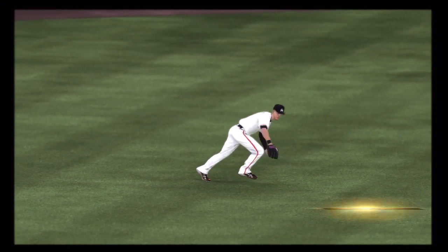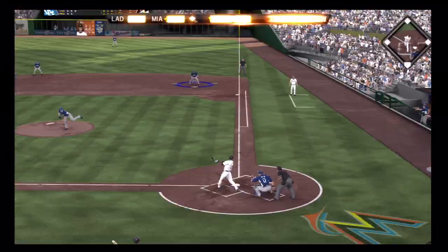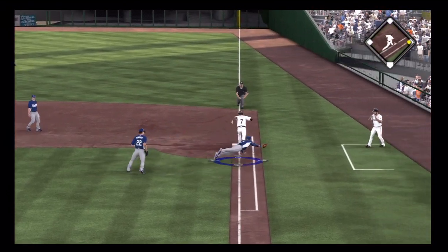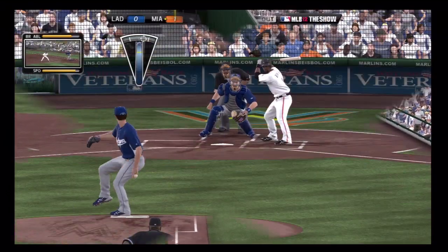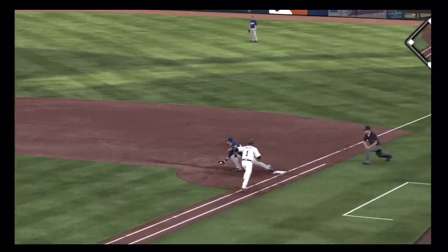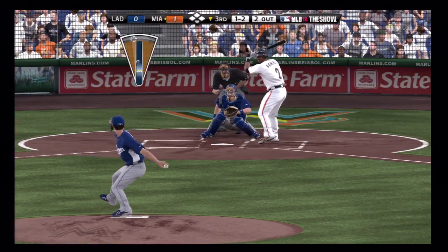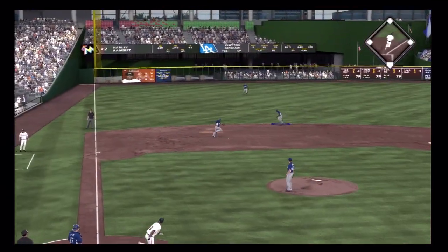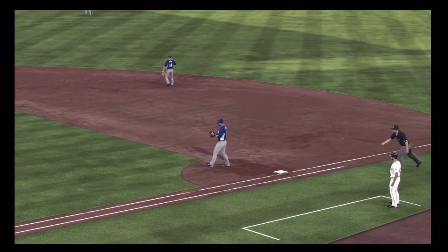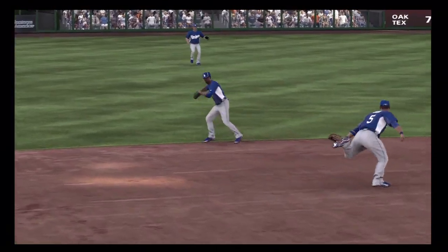It remains 1-0. He jumps ahead of the leadoff man, nothing and one. Grounded softly toward the hole and he is in there. Swing and a hard hit ball back up the middle — a glove flip for one, on to two. Now a swing and a sharp ground ball toward the hole, and a jump throw against his body. The throw short hops Loney at first but he's able to dig it out, and the inning is over.